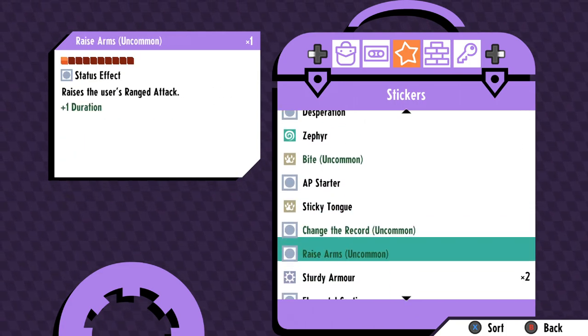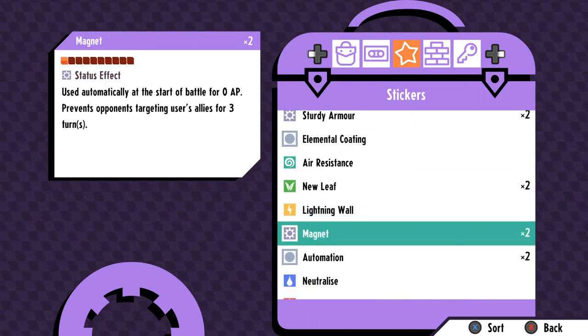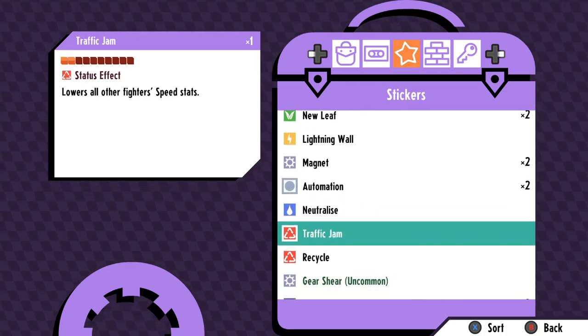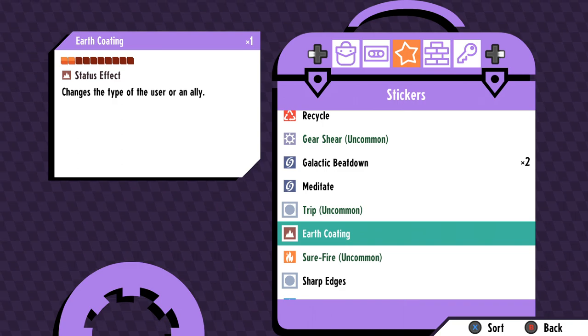There is actually value in recording monsters that you know will have a certain sticker move in their pool, just so you can have that sticker as well. Monsters can have up to eight sticker slots when fully leveled up.